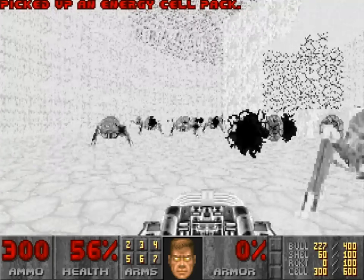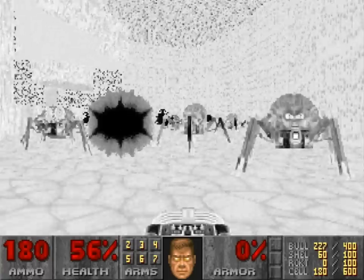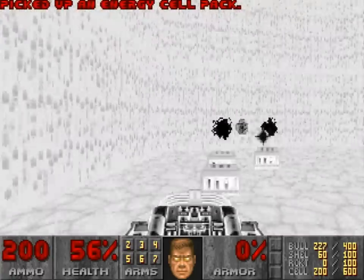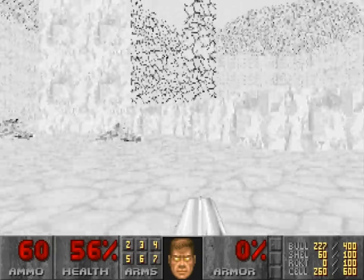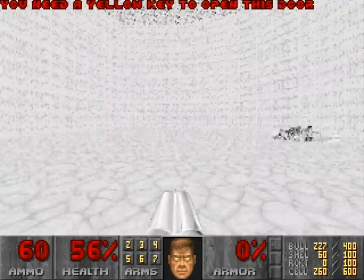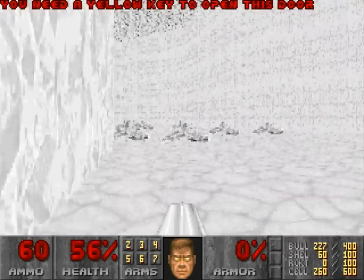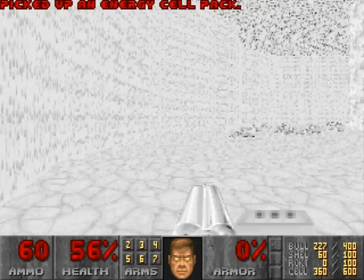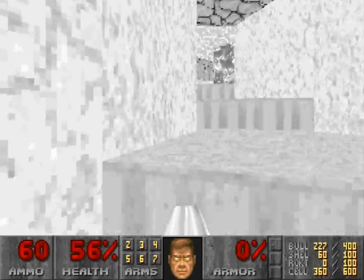There are multiple invulnerability spheres here that I just collect because I can't see anything while invulnerable. This is an interesting map, especially that area I just descended into — there's a very strange, cryptic progression where you have to walk into the blood fall. There's an even more horrible cryptic progression thing later that I remember exists but didn't remember exactly what it was, so I'll be running around the map for a while at the end.